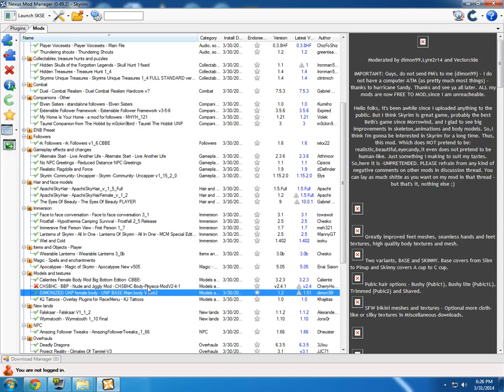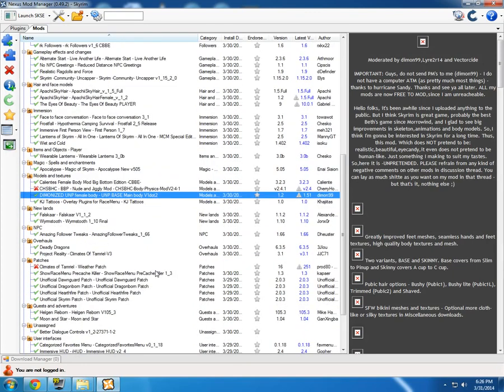There's also a nude and jiggly mod where you can see the breasts bounce whenever you walk or move. I have it uninstalled though, because it's just weird — even if the wind blows, the breasts just start jumping up and down. No thank you.